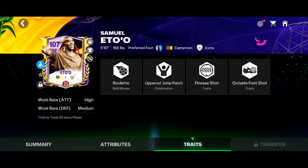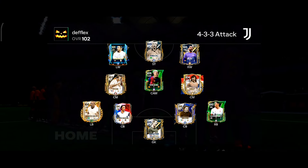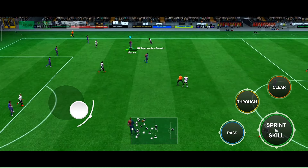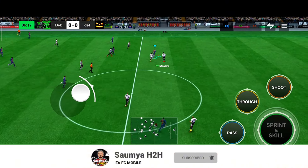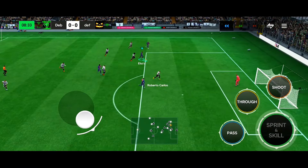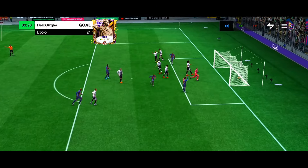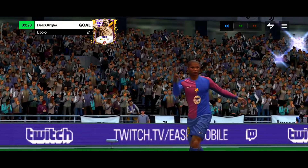Now let's see how this card performs in head to head matches. In the first match I am facing Deflex — he is using a 4-3 attack formation, that is a very good team. Kukurela passes it to Henry, Henry to Tore, and that's a good pass to Eto' with the open up fake shot. Look at the pace of that card — Samuel Eto' with the open up fake shot once again inside the box. 2K shot here, and what a brilliant solo dribble goal by Samuel Eto'! We are 1-0 ahead in this match.